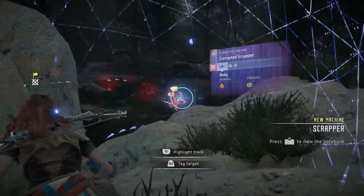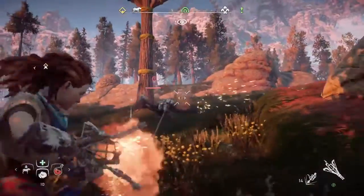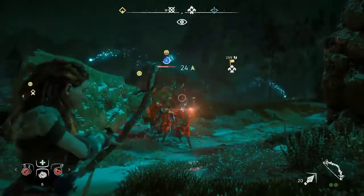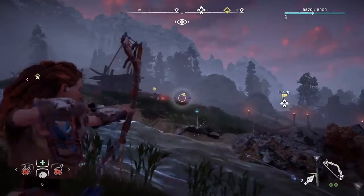If you focus scan an enemy, you can see what kind of weaknesses they have, and then you can mix and match that with the weapons and the different traps that you can set as well. The amount of options has substantially increased compared to Killzone, but it's still standing on the shoulders of everything we've learned in the Killzone series.